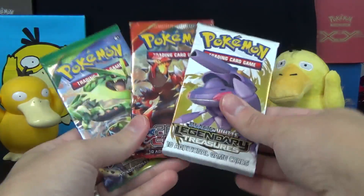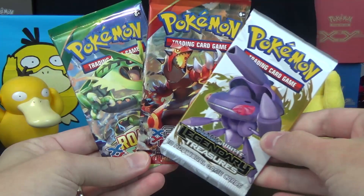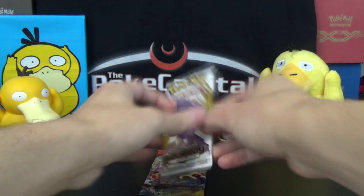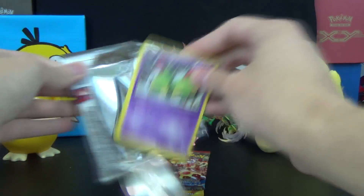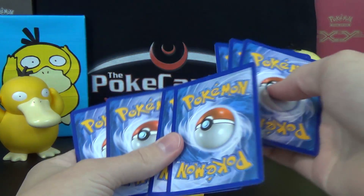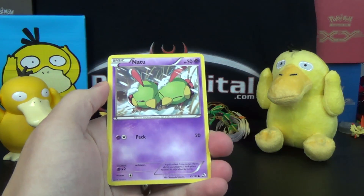The packs we've got are Legendary Treasures, Primal Clash with a chance of a full-art pack, and Roaring Skies with a chance of finding Shaymin. So a pretty nice selection there — I always like it when it's three different packs. A lot of the Target Blisters sometimes have two of the same set, but they pretty much always have at least two different sets, so they provide a pretty nice variety.